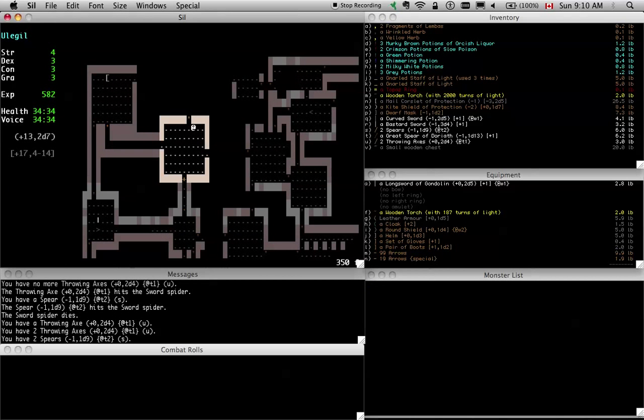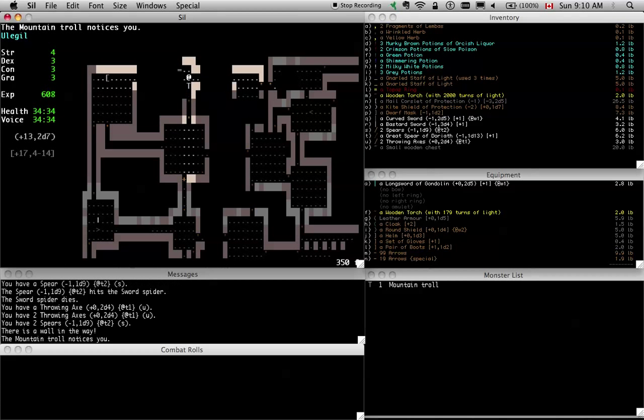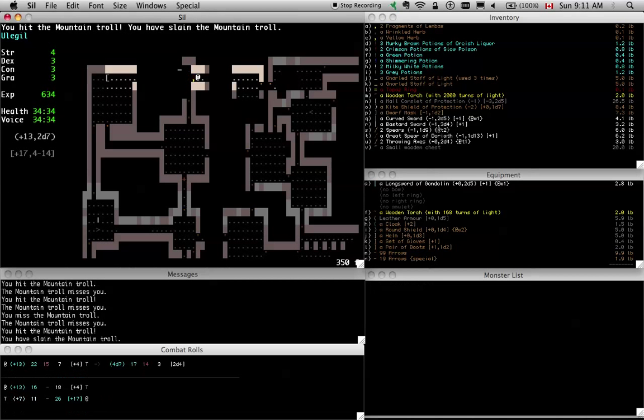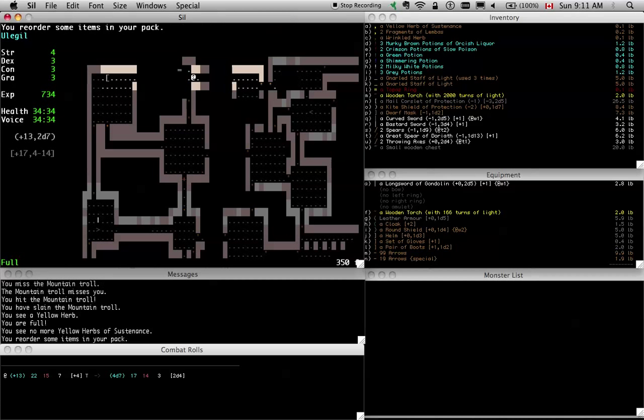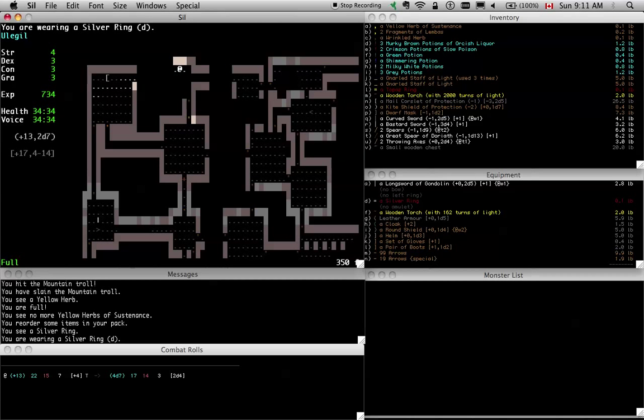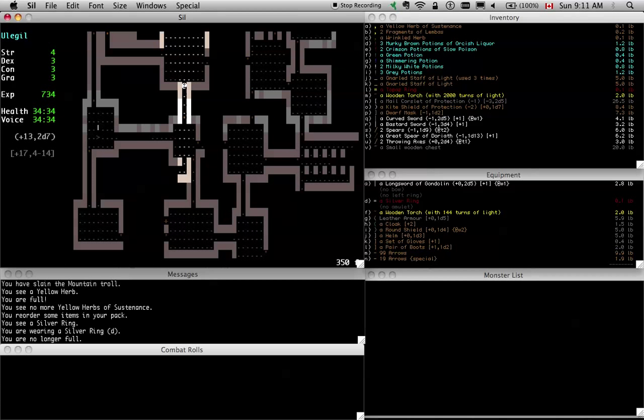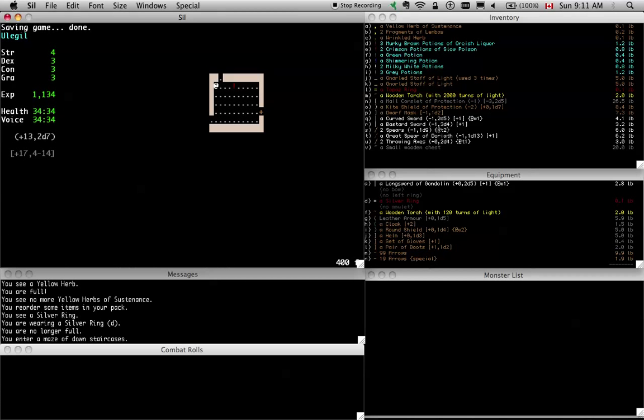Another advantage of having a super high strength character is your range with throwing weapons increases with strength — so I'm throwing as if I have a longbow. I can really whip spears and throwing axes a long way, which compensates for a character who's having a hard time finding a bow. We're at 400 feet — I think it's probably a good place to call it.